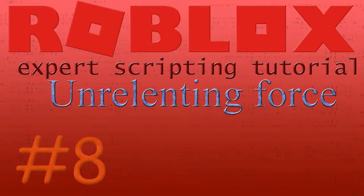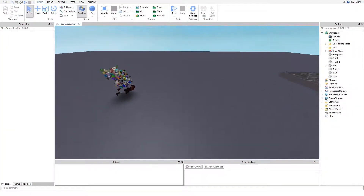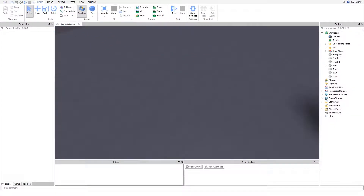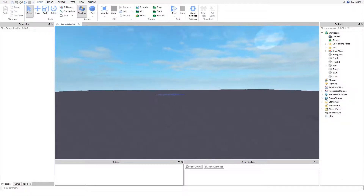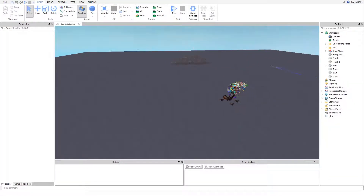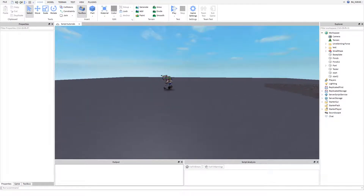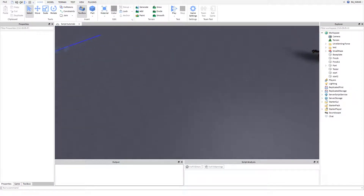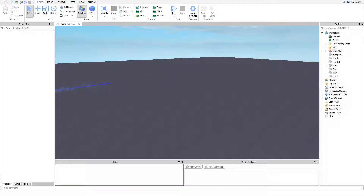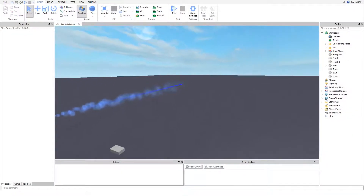Hey guys, welcome back to Scripting Tutorials Expert Series. This is expert tutorial number eight - it's more of a showcase than a tutorial. We are finally back after a month, and this time I have no lag, no stuttering - it's 60fps 1080p. I recreated a sort of Unrelenting Force in Roblox, so yes, we are back to Roblox.